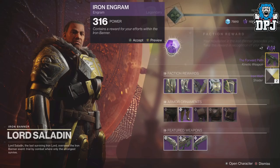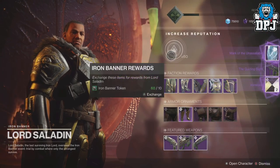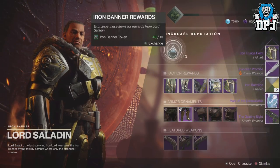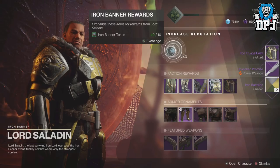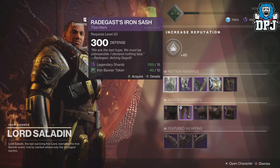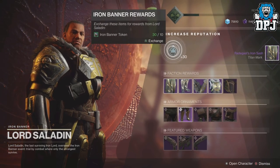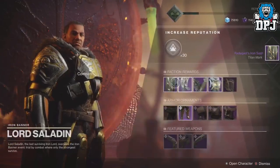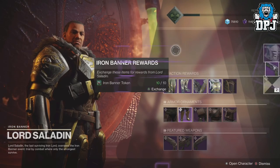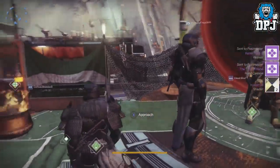Got the helmet, no masterworks though. There you go - Forward Path masterworks, I'm loving it people! Okay, give me that class item - damn, not the class item. Helmet again. You know what, I'm just going to purchase the class item while I'm here. There we go, got that now. I've got the helmet so there's nothing else I need here. I've got full gear on my titan which is cool. Last one - I got a Steady Hand hand cannon.